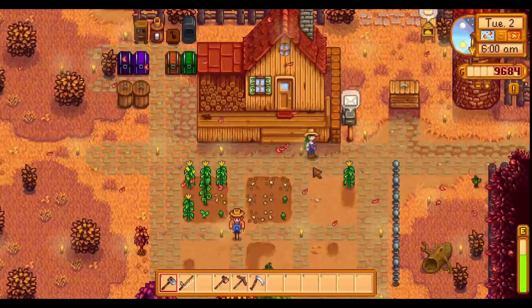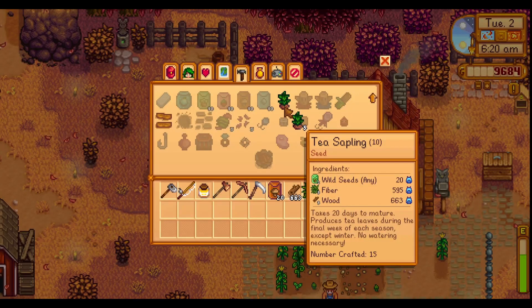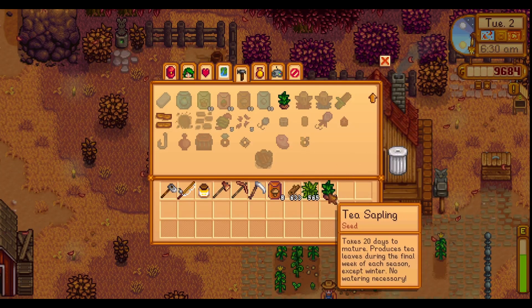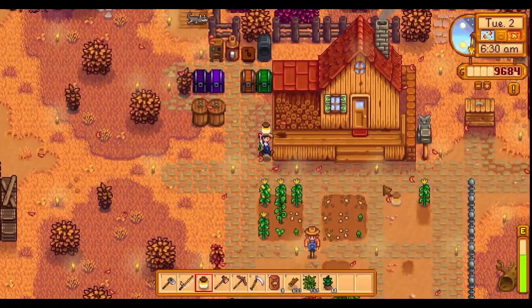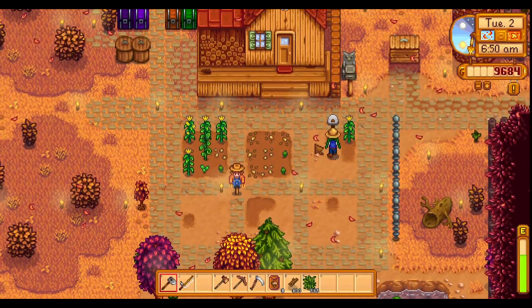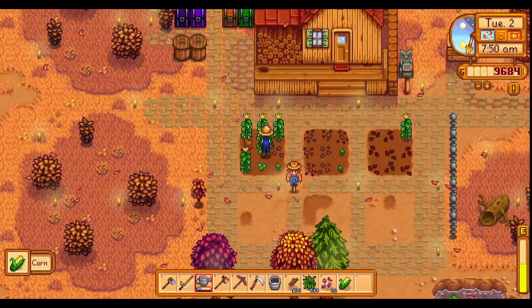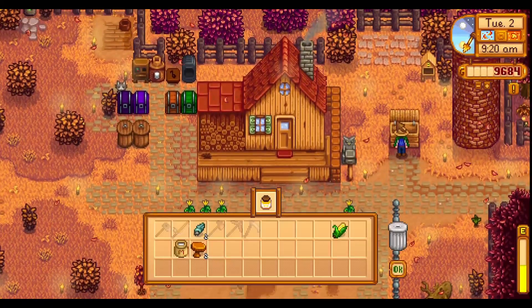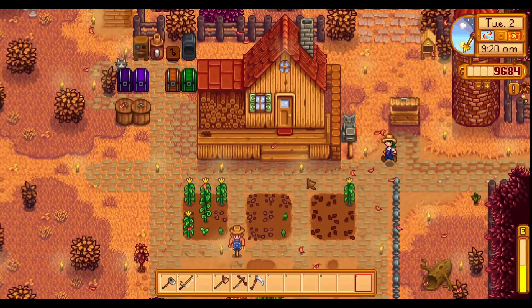First things first today, let's get some tea saplings made. I have 30 mixed seeds, so let's make 11 tea saplings so that the eight fall seeds can take up the remainder of this poor lonely corn section. Planting time. Gotta water everything. I have a corn and a chanterelle. Let's go stop by Robin's to check how expensive the coop upgrade is.